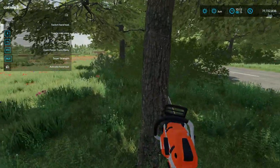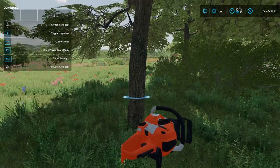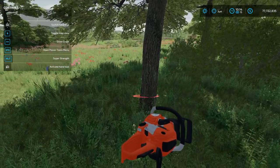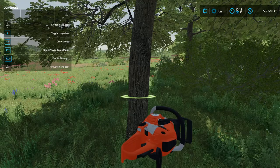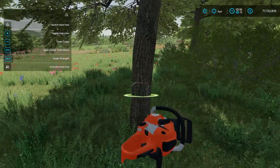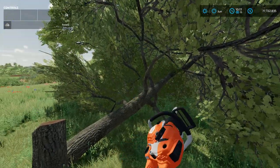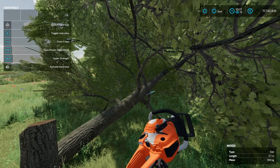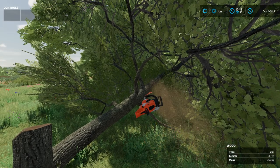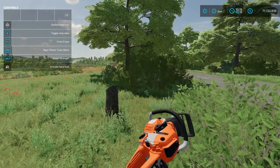If you want to cut down the tree the old-fashioned way you can still do it — just wait till it turns green and it will cut it down. Fortunately it didn't explode for me, but I want to get rid of that whole tree so I'm going to use the Lumberjack mod again and it's gone.